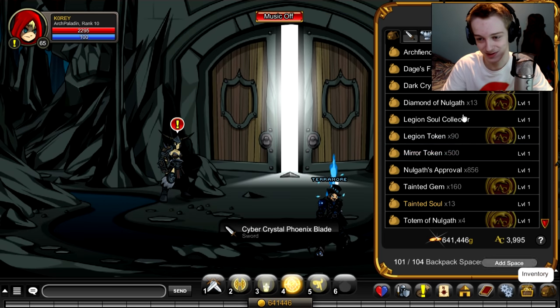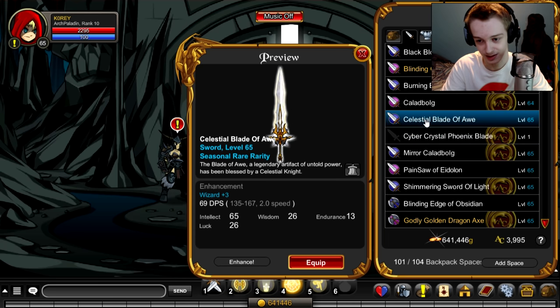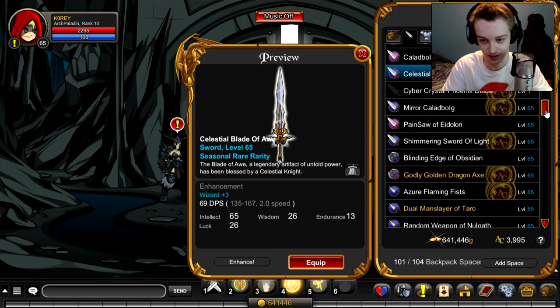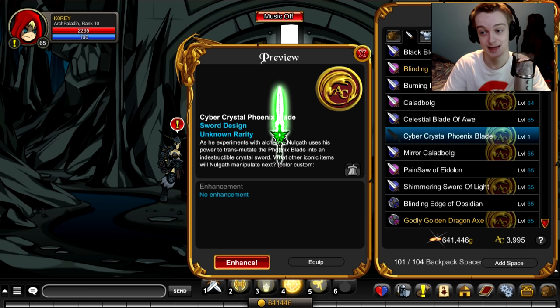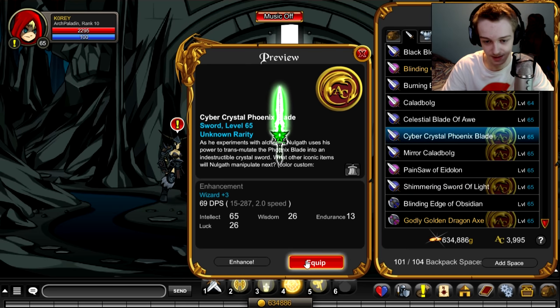Okay, we have the Cyber Phoenix Blade in our inventory and the Crystal should be gone — yeah it is, it would be right there. Crystal's gone, Cyber is in the inventory. Let me enhance that real quick. Alright I enhanced it, let's equip it — Cyber Phoenix Blade.